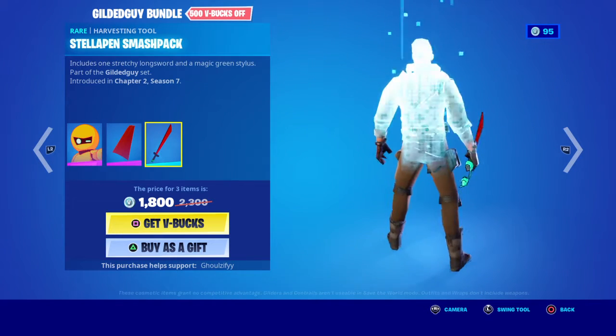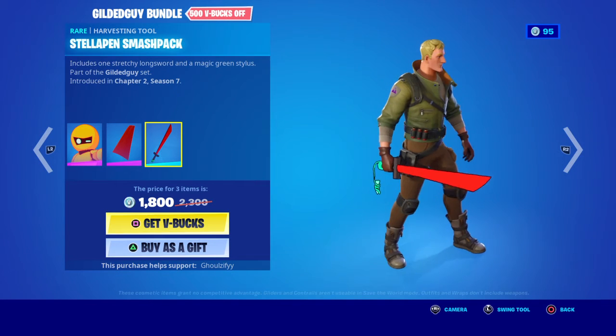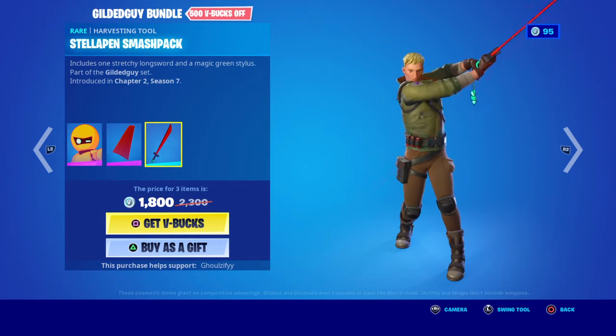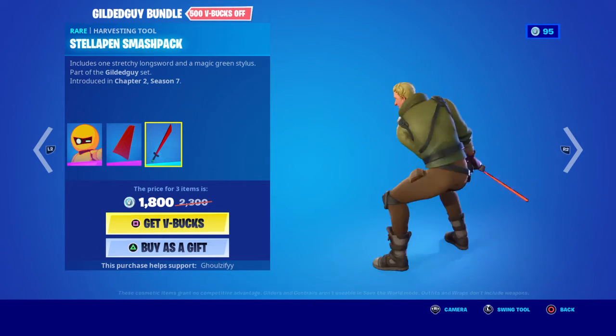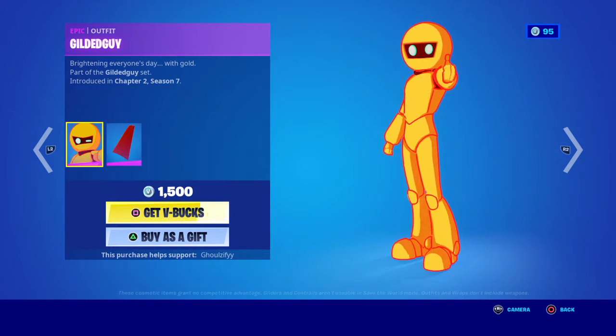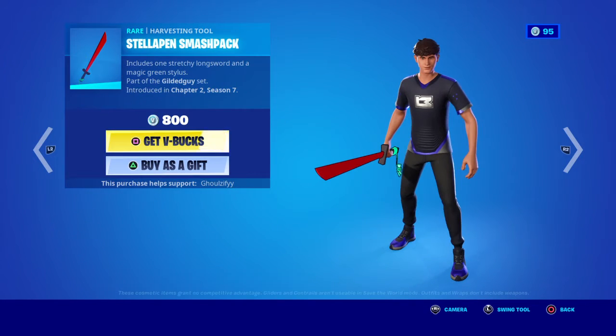And the Stella Pin Smack Smash — that's a confusing name but it's a cool pickaxe, that is actually cool. So you combine Gilded Guy and Smash and it's a really cool skin.